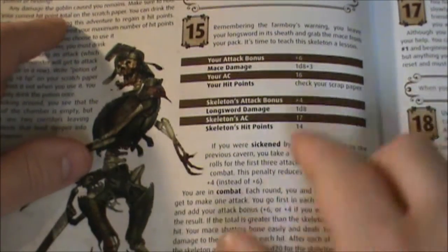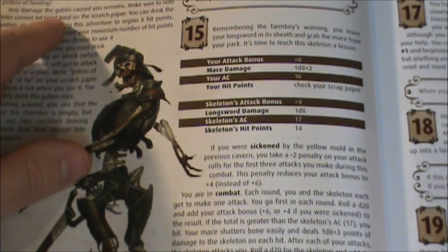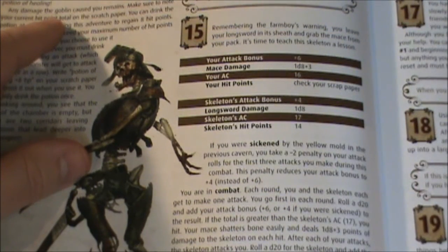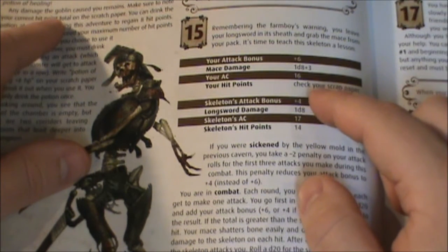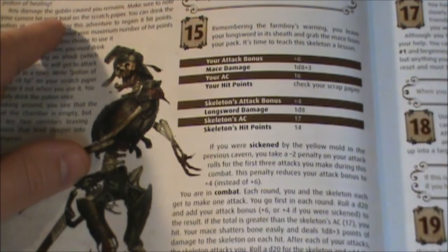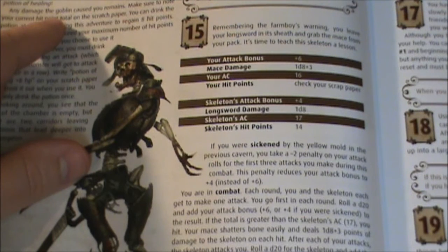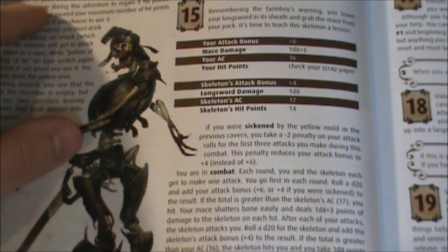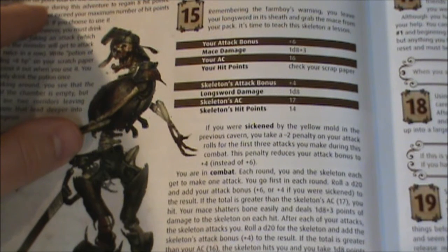It's time to teach this skeleton a lesson — well, we can hope so. My attack bonus is plus 6, but I think that's actually going to be reduced down to plus 4. Damage is 1d8 plus 3 — that's also going to be reduced. The skeleton's attack bonus is 4, so we're going to be the same there. 1d8 damage, armor class 17 for the skeleton and 14 hit points. This is going to be mathematically a pretty close battle — he actually has a little bit of an edge on me with the higher armor class and hit points. If you were sickened by the yellow mold in the previous cavern, you take a minus 2 penalty on your attack rolls for the first 3 attacks you make during this combat, reducing your attack bonus to plus 4 instead of plus 6.